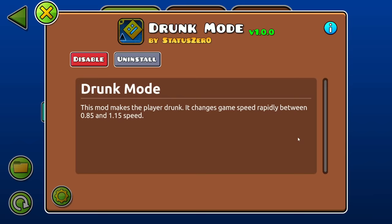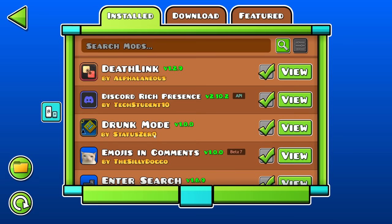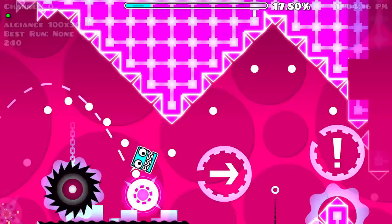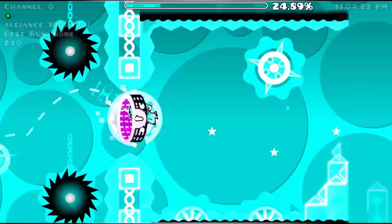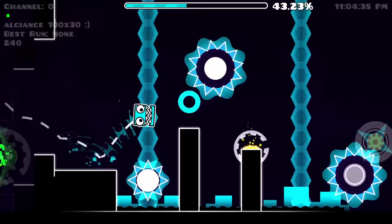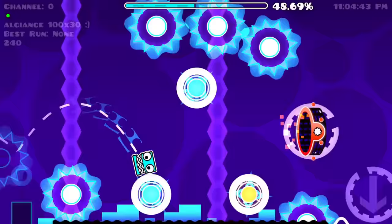The next one I decided to try is drunk mode. I already had this one installed but it was just disabled. It's very silly — it randomly changes the game between 0.85x and 1.15x speed, so the speed is constantly changing. One thing I'd like to see added is maybe a text thing on screen showing the current speed. Let's go play a level like Electrodynamics with a lot of speed changes. I'm sure it's maybe not as easy to tell visually as it is when you're playing, but it should be very obvious in the audio what's going on. I think it's much more obvious at faster speeds. I'll probably die at the triple speed mini ship — that's easily the most precise and difficult part of the level.